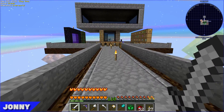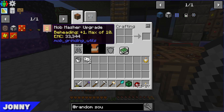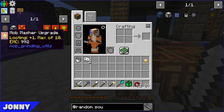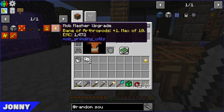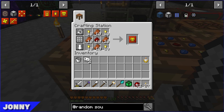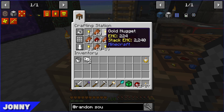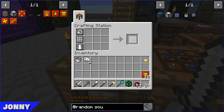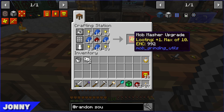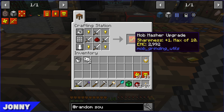I've already set out quite a lot of the tasks. The upgrades we wanted to make were Beheading, Bane of Arthropods, Snipe, Looting, and Sharpness. I've already put all the stuff together - it's quite simple. Rotten flesh we had from the mob farm, and gold and redstone we already had, so that's those ten done. Same for the looting upgrades - just some lapis and gold.